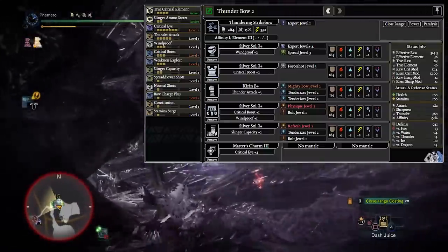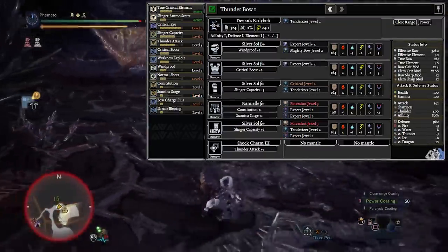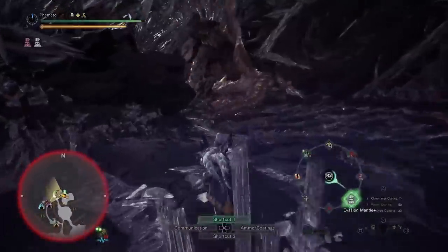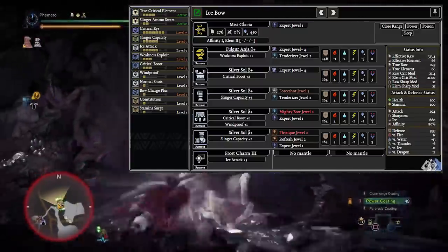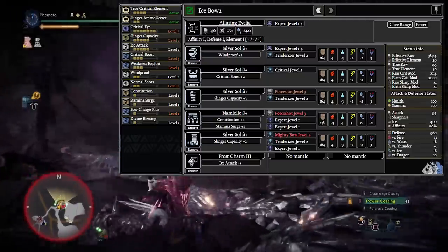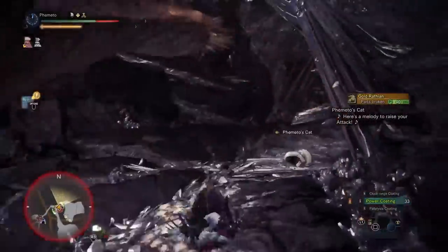For thunder bows, we have two options: Tobi-Kadachi and Xenojiva. Tobi has higher element and Xenojiva has higher raw. Monsters with better elemental hit zones favor Tobi, while tenderized hit zones with better raw values favor Xenojiva. It'll depend on the monster, but once we get actual hit zone data we can make better calls — you do want both bows. Ice is in a similar situation: Legiana is still the go-to ice bow, but Vulcana has a use on Xenojiva, which doesn't have a huge weakness to ice. Vulcana does out-damage Legiana there, but Legiana beats it on everything else. That's pretty much all the bows you need for now — maybe Rajang will give us a better thunder bow, but that's it.